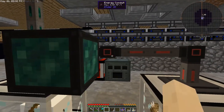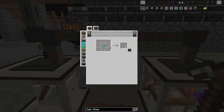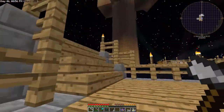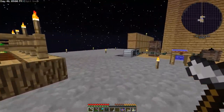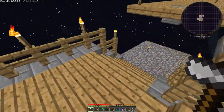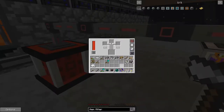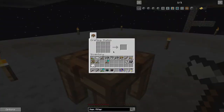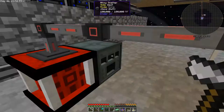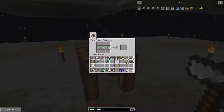Then we need to take this cobblestone out from there. I'm going to need some more item conduits. For that we need pulsating iron — we need one of these. This is ender-pulled iron. We should have some at our mob farm. So if we put some bows in there, and we've still got plenty of this conduit binder. We've got the pulsating iron. Let's turn that into nuggets, and then we can make item conduit.